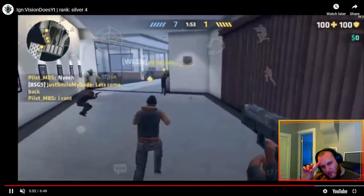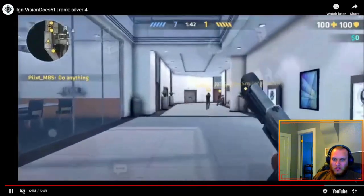We're at the second half — it's seven to one, they're losing. He buys armor which is a good buy, you absorb more damage. They're all going to go B-long.